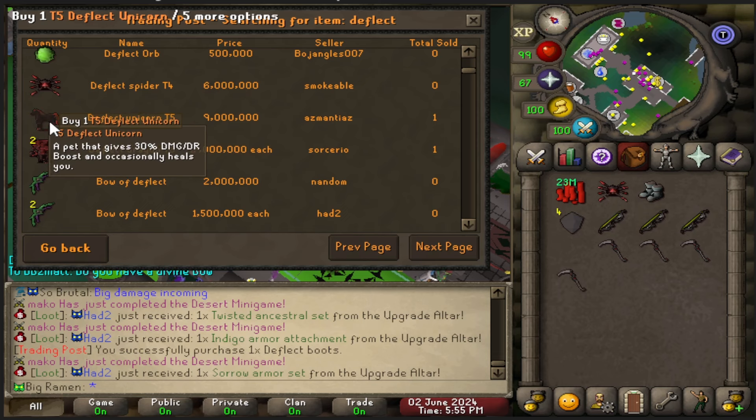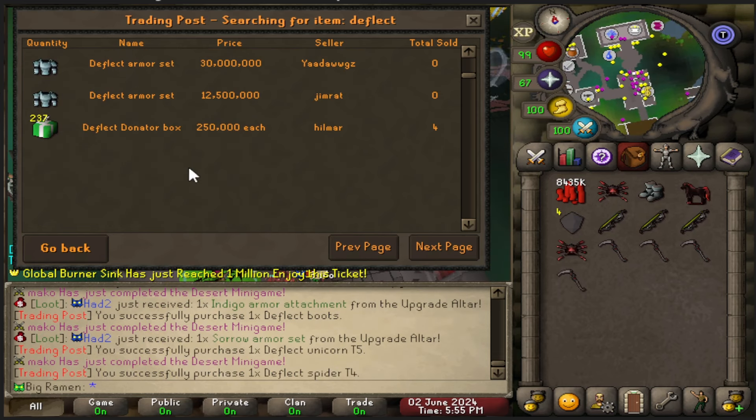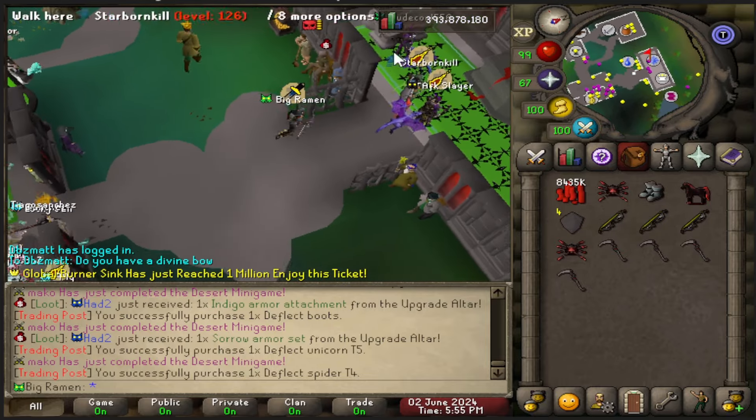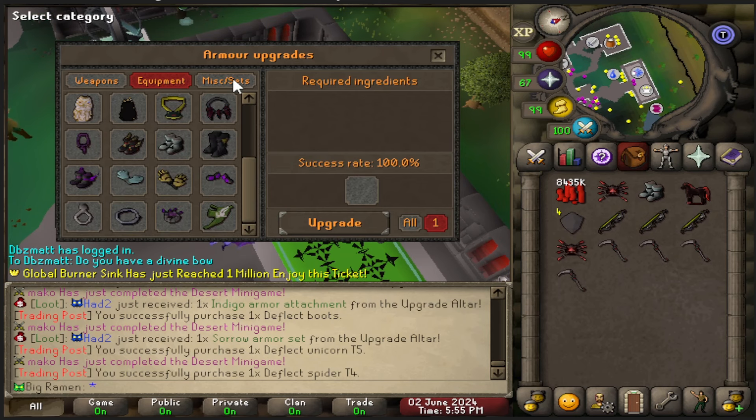Okay, let's buy the unicorn. I think I messed up — I don't think I should have done this. We have this stuff now, and I have a feeling it's going to take some crazy upgrade piece that I don't have, and I just did not remember correctly.